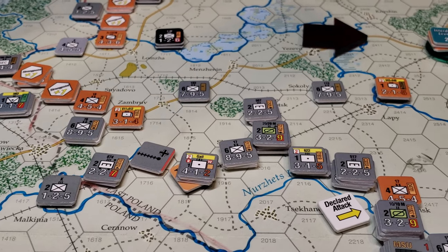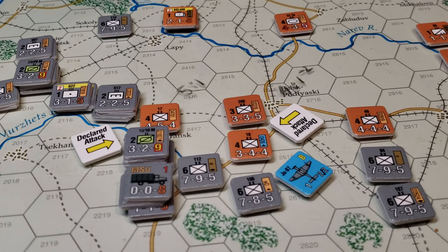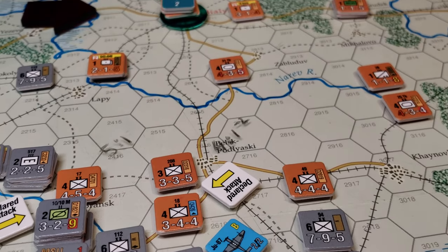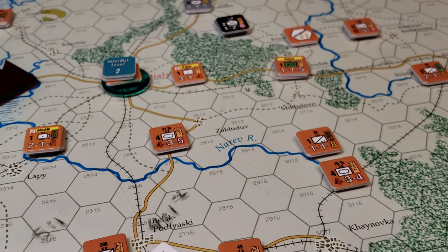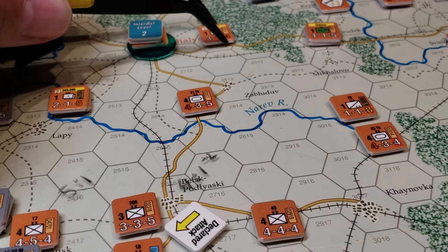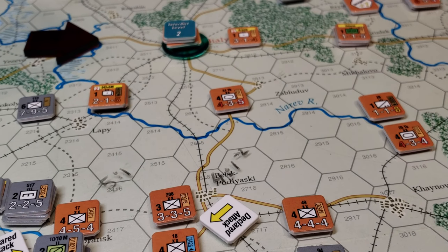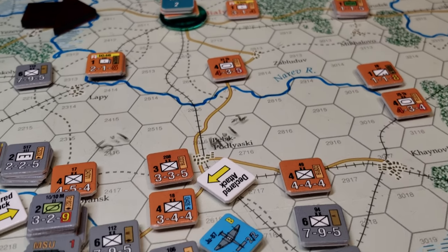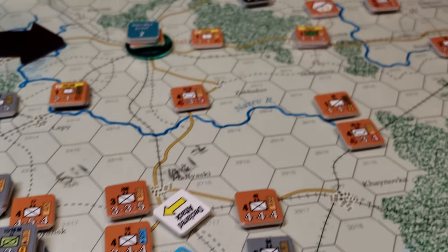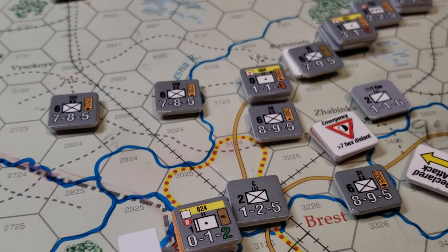We've got a couple of attacks here that I need to break up because there's a layered defense being built around Bialystok — whatever it's called — and I need to get to that sooner rather than later so we can cut it off and do our thing, then move onwards up this main road here.